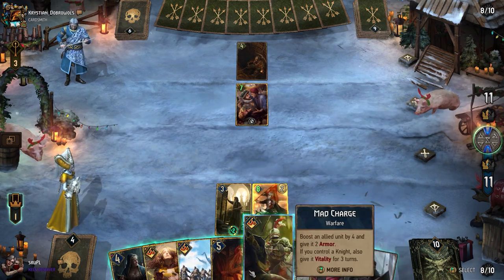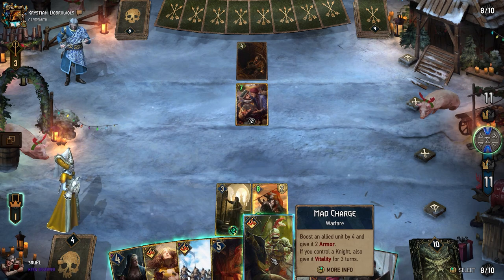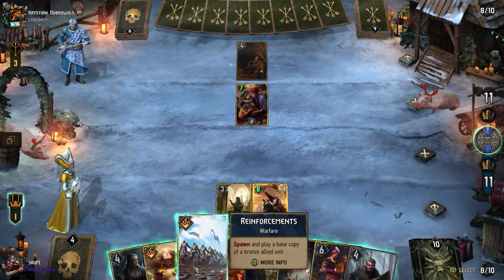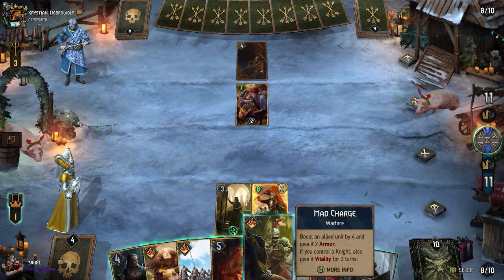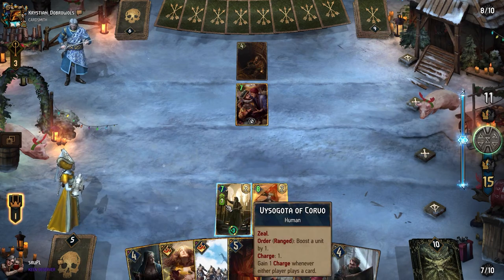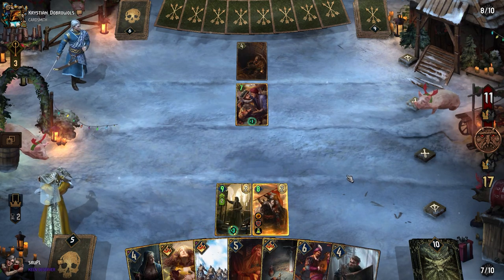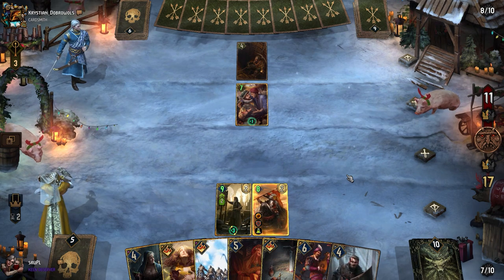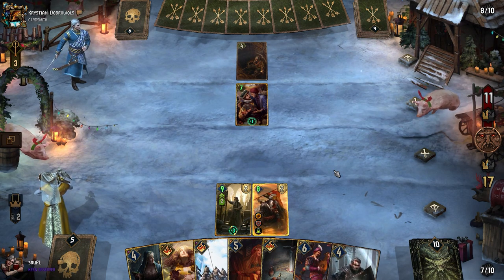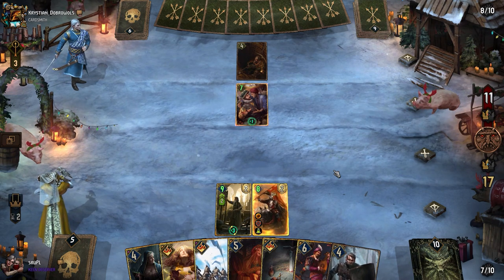So he's going to kill Donimir with poison. We'll bring him back — boost an ally by four, give it armor. If you control a knight, also give it Vitality for three turns. I feel like we should boost Zagotta now. He's going to poison, then he will try to kill.